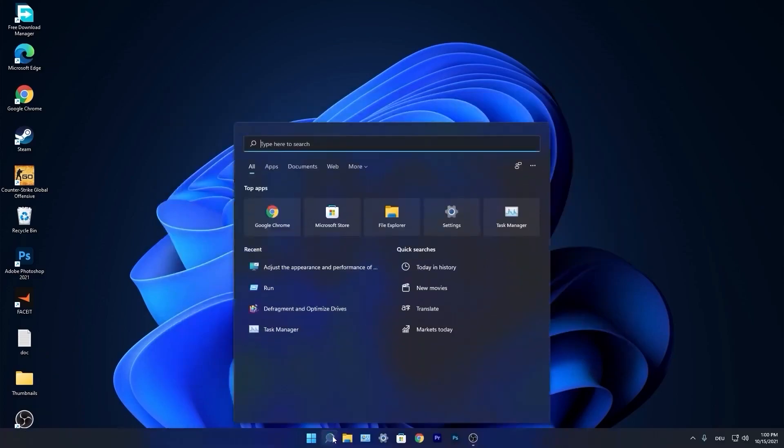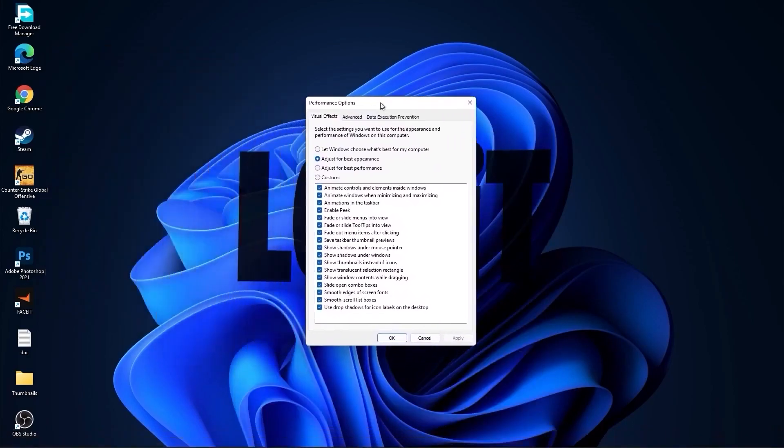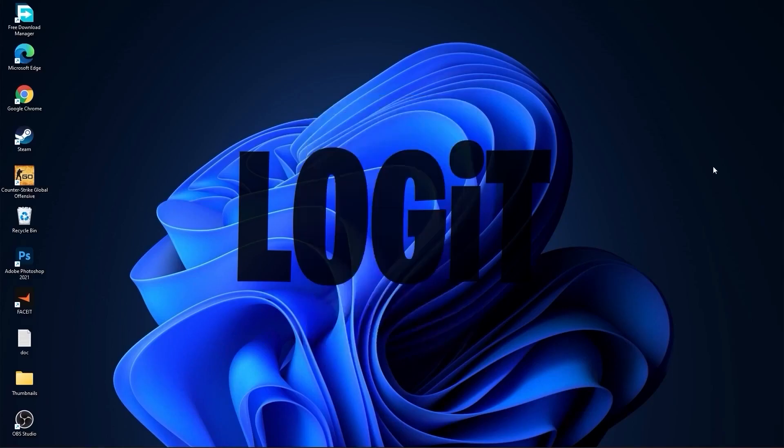Go again to the search bar, type Performance, press on Adjust the Appearance and Performance of Windows. First check Adjust for Best Performance to uncheck everything, then check Custom and check Smooth Edges of Screen Fonts and Show Thumbnails Instead of Icons. Then press Apply and OK.